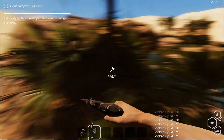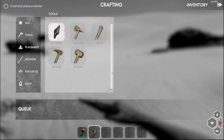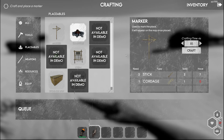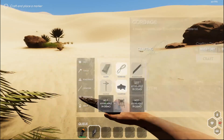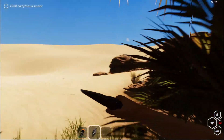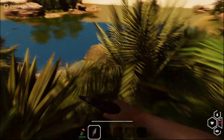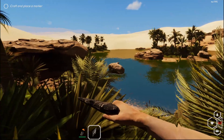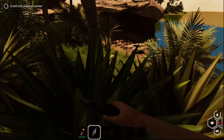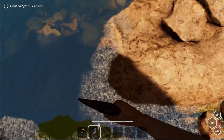Craft a place marker — now this is one thing I like. To place the marker right here we need cordage, so let's make some cordage. Let's get out of the sun, I need shade. Give me some shade. Kind of in the shade, dude. I'm in the shade — I'm not cooling off.